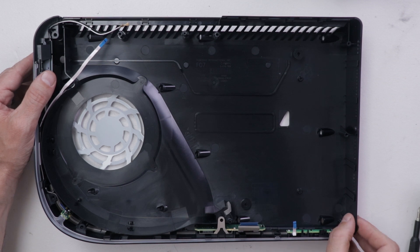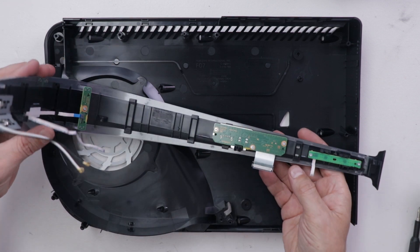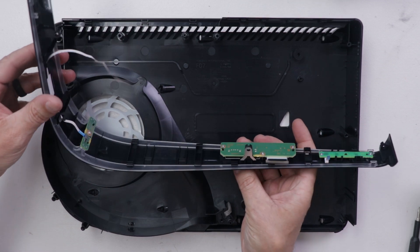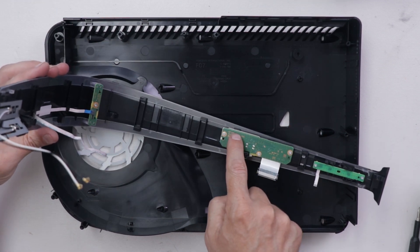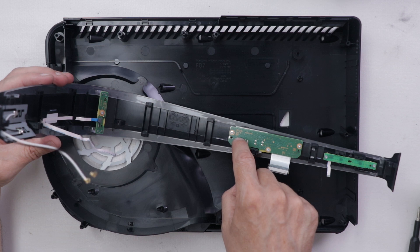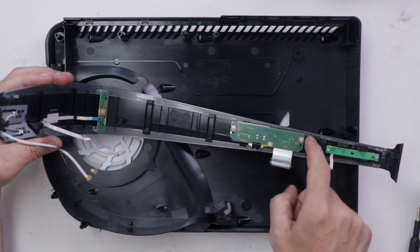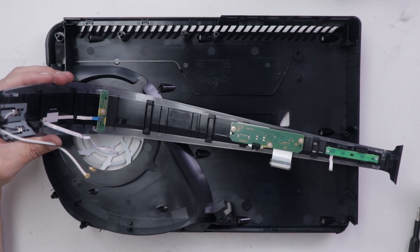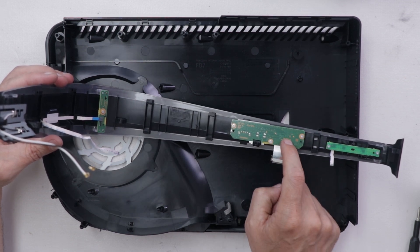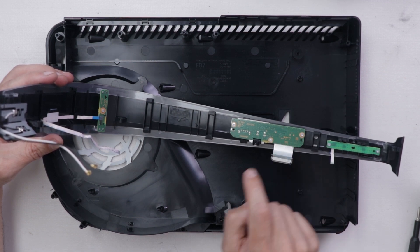For both versions of the PS5, we can remove this entire outer piece right here. This has all of the LEDs, power buttons, and also the front USB ports — the USB-C and USB-A ports. One thing I love about this kind of design is if, for example, one of these USB ports on the front goes bad, you can just get this little panel, take out three screws, and put a new one in. Unfortunately, I don't think they did this from a repairability perspective — that's just how it worked out. But I wish more companies would keep modularity in mind when they design their products, as it makes it much easier for repair.